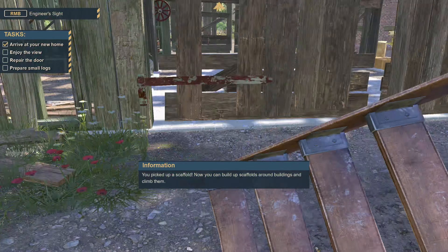Where the hell's the scaffolding? I can build scaffolding around some buildings. Right mouse button — engineering site. So I could just put scaffolding everywhere. There we go, we'll just build scaffolding all around this building. I feel like Josh from Let's Game It Out, just ridiculously putting scaffolding absolutely everywhere.